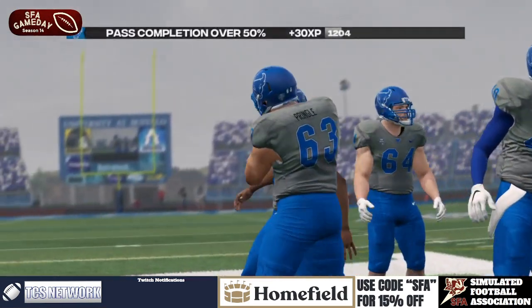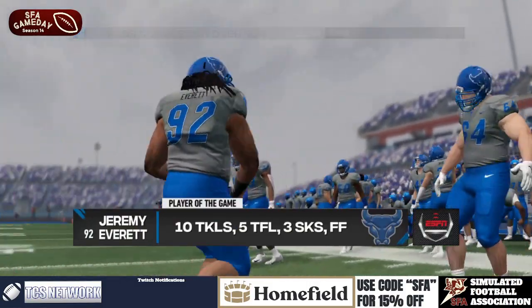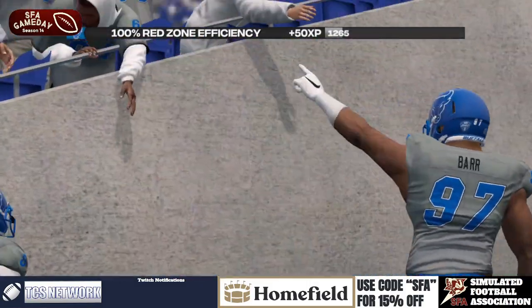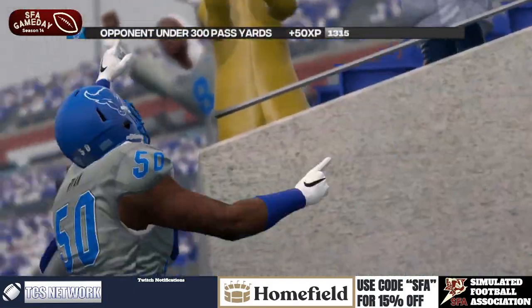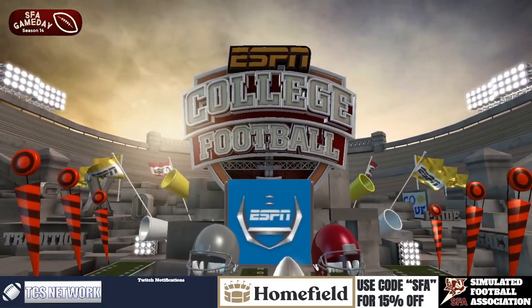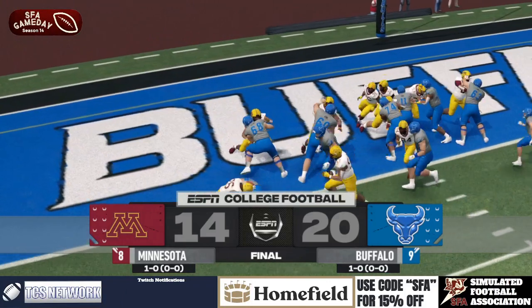Buffalo wins it 20 to 14. Coach Pin survives a masterclass performance in second-half adjustments from Coach Rick and the Minnesota Golden Gophers. Buffalo improves to 2-0 as Minnesota drops to 1-1. Coach Pin starts out season 14 with an absolute classic — we'll see you next week, folks.